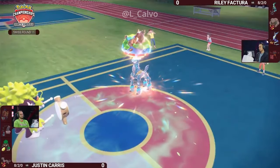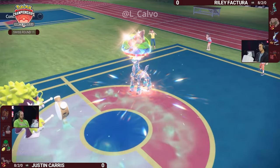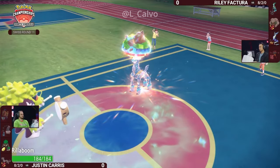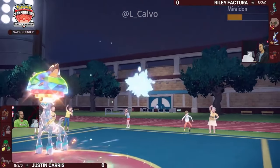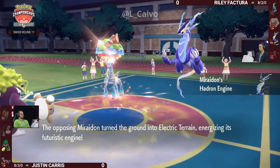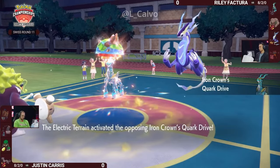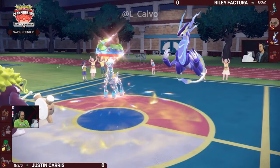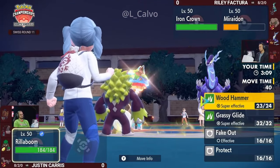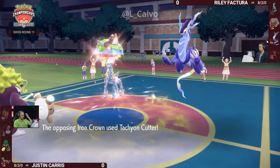Miraiadon comes back in, resets the Electric Terrain, and makes sure the Grassy Glide from Rillaboom won't do super effective damage. Special attack drops are also reset. Iron Crown was still at minus two and was able to KO Chien-Pao through that, which is really impressive. Now Miraiadon hits the field again with strong Dragon Pulses at its disposal — and you can't miss Dragon Pulse now, which is great especially because this Rillaboom is not running Assault Vest. You don't even need Draco Meteor at this point when you have the damage multipliers from Hadron Engine plus STAB.